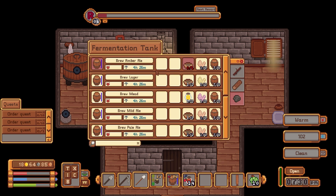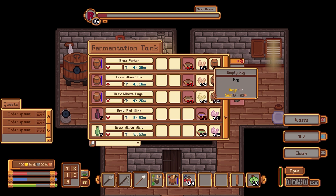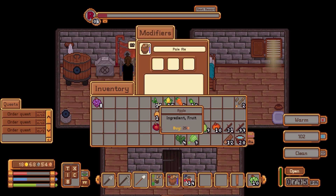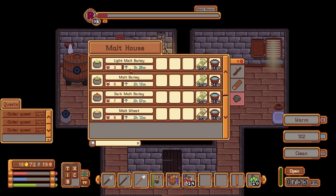Let's get another ale. Wheat — I think we unlocked this one but we need wheat wart. Let's do a pale ale — an orange pale ale, like a citrusy pale ale. Let's do that. And then a malt wheat — yeah, that's something new.